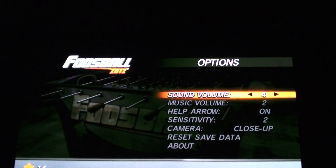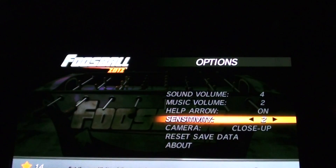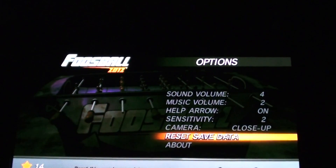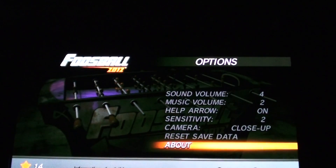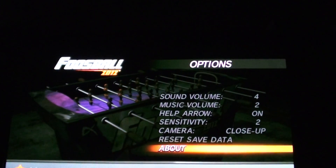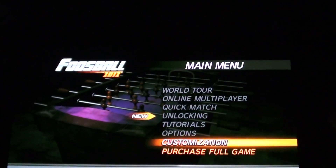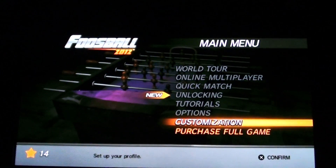Moving on to the options, you have Sound Volume, Music Volume, Help Arrows, Sensitivity, Camera, Reset Save Data, and About. Sensitivity is — I have no idea what that is — probably the stick movement, you know, you can move faster with it and all that good stuff. I'll just keep it on that level because I'm not very good at this game.